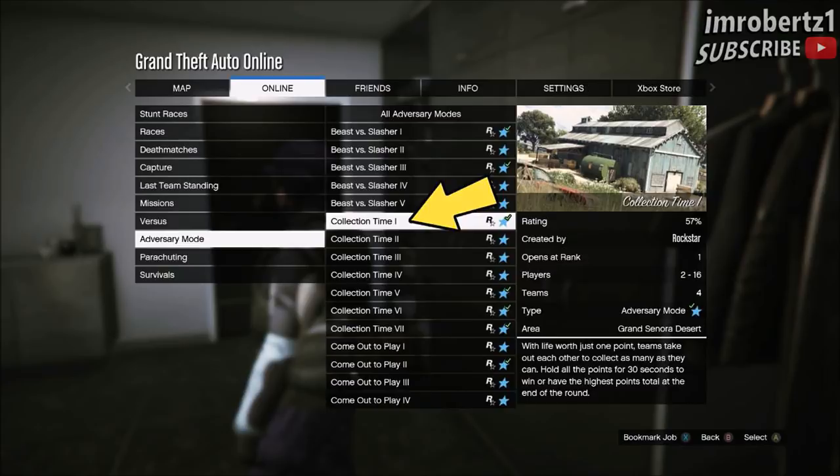The first thing you need is the purple joggers and purple bulletproof helmet. The easiest way to obtain them is to start up jobs, play jobs, Rockstar created, adversary mode, Collection Time.